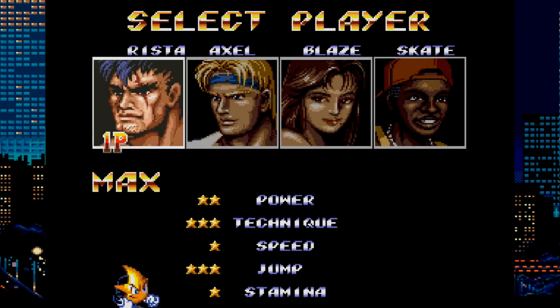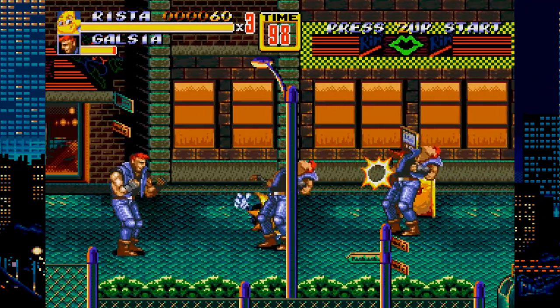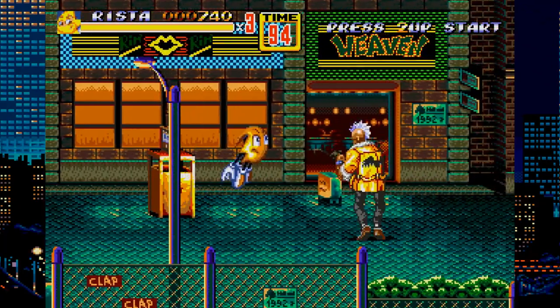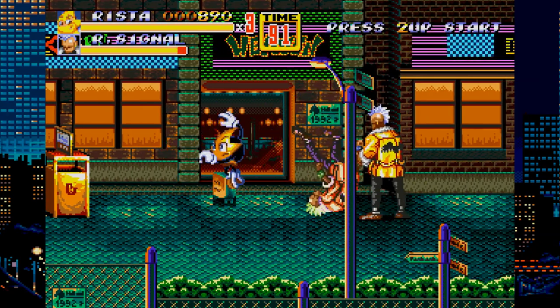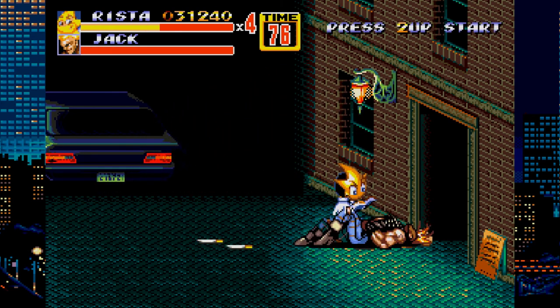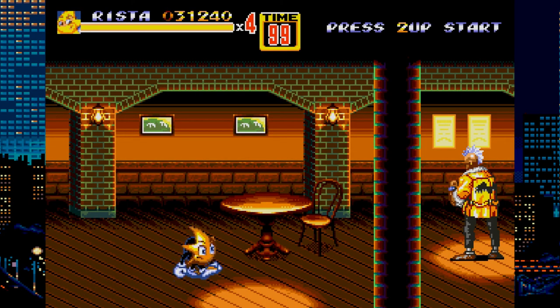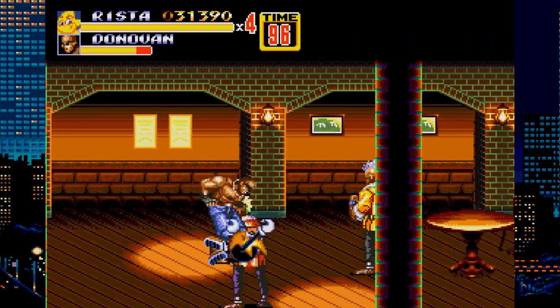Next is Rai Star in Streets of Rage 2. Rai Star is the second character from the game Rai Star, and he will use the same sprites from that game as he replaces Max. Max in Streets of Rage 2 is the big-body wrestler character, so all of his abilities and stats — like atomic drops and suplexes — are transferred to Rai Star. Since Rai Star's sprites may look a little odd at times, the good thing is that all of Max's sprites are replaced so you will always see Rai Star. He even has his Starburst dash move when using a special.